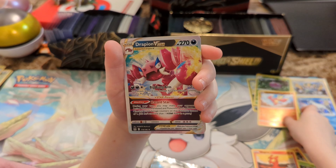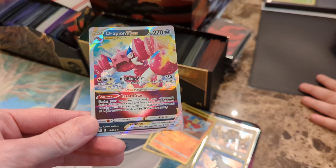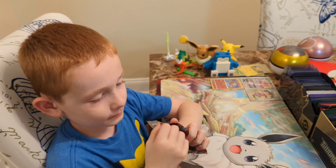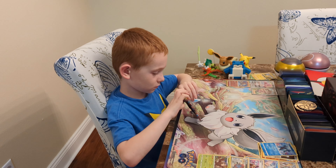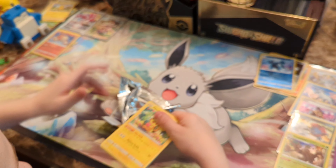Oh! Oh my goodness! No way! I won the pack battle. Check this out. Look at this. A Drapion V-Star. Here's my Giratina. Good luck. It's a three pack blister pack. We're already on a hollow. Could we do better? That last three pack blister pack actually had the Drapion V-Star. That was pretty nice.